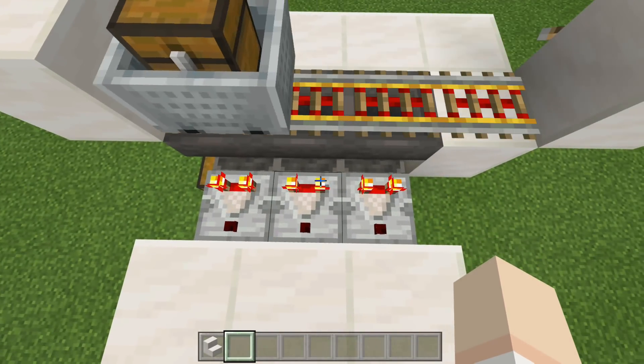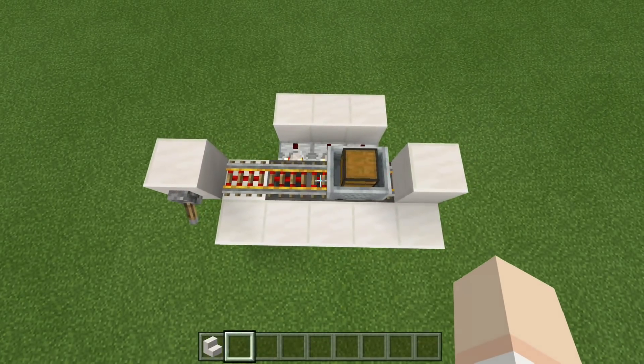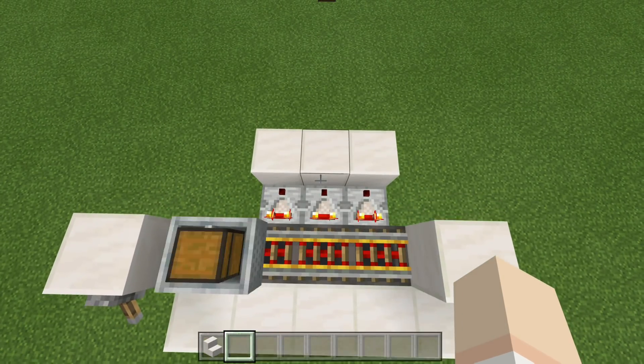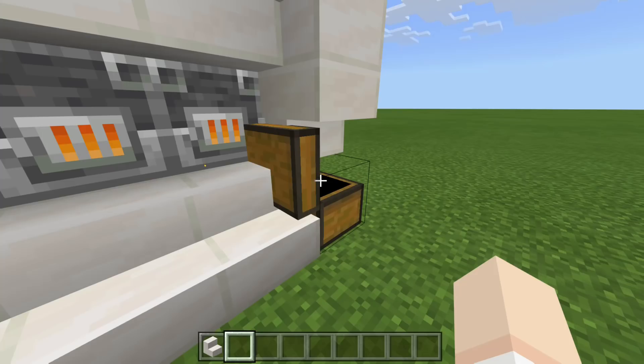Now all of these have filled up, and this is still going to fill up from the chest that we have here. The same mechanics are going to apply to this design. Because this comparator is activated, this is going to allow our items to flow through — these are down below.